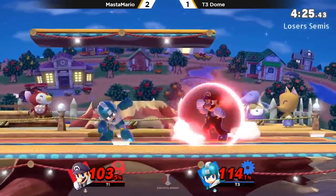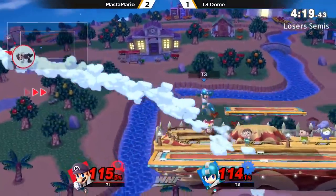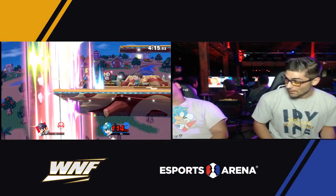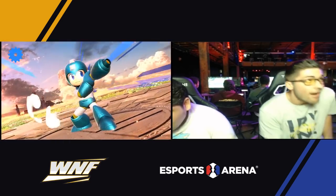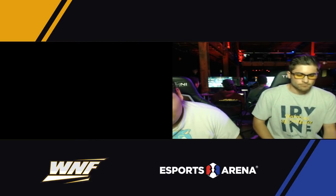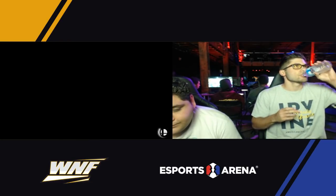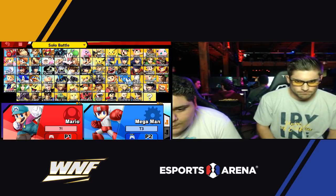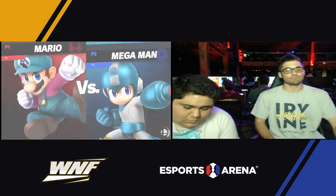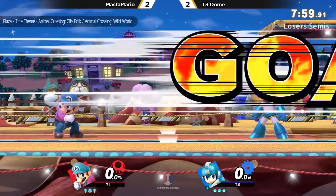It comes out pretty fast — I would like to see the frame data on that. This is anybody's game right here. Master is just looking for that kill, but right now Dome is doing a good job keeping Mario out. That knuckle is so... Master Mario was like, forget that, let's go back. Once I saw him get hit offstage with the metal blade in hand, I was like — the metal blade is going to force him to recover in just the perfect spot to get that downer. Mario doesn't have too many recovery options really — it's a very linear recovery.